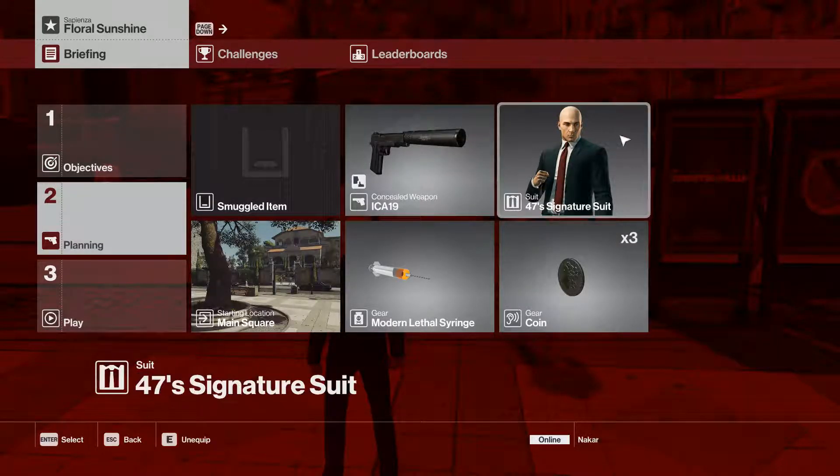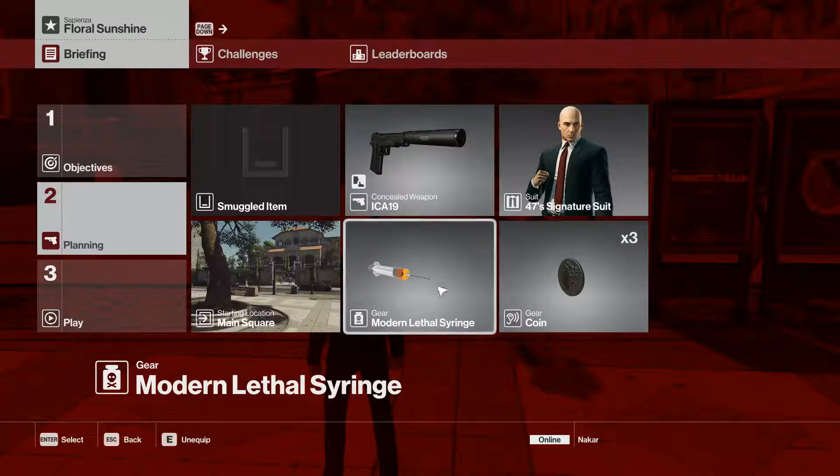We're gonna start as usual in the main square in our suit, bring the ICA-19 and coins. As mentioned, we can switch things out for things that are already unlocked, so in this case instead of the fiber wire, which really isn't that useful, I'm gonna bring the modern lethal syringe.